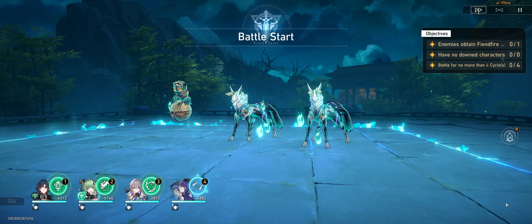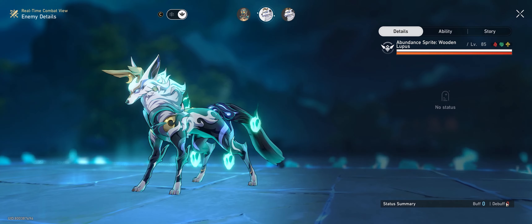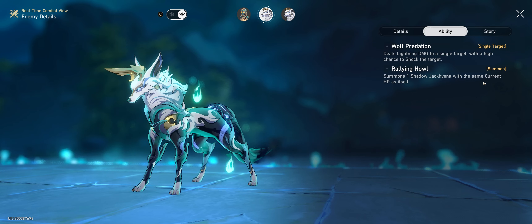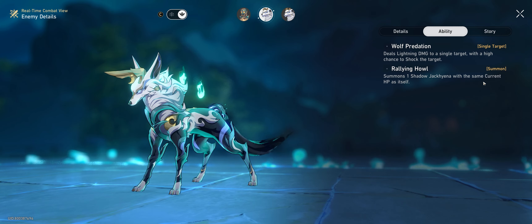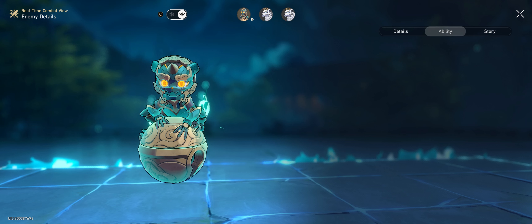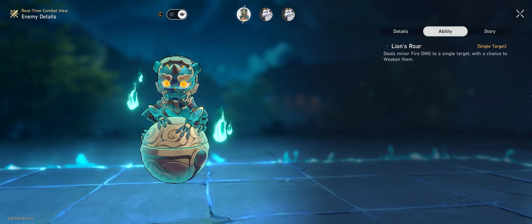In terms of enemies, we're presented with one ball guy and two wolves. The reason we want this stage is that the wolves are very consistent — they will always summon another wolf on their first turn, no matter what. Because of this, both wolves will not attack on their first turn, leaving us with just the ball guy, who can be weakness broken in one attack.